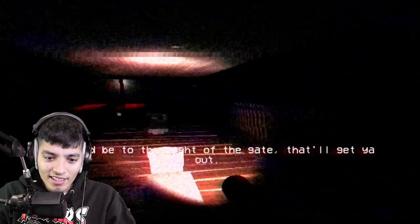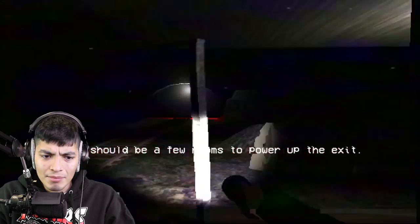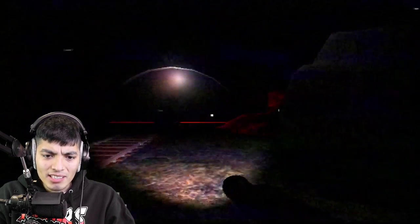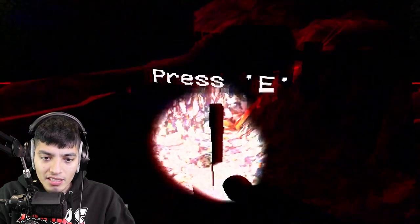Dude that came out of nowhere. Okay, it should be right there next to the gate. These tunnels haven't been used in a long time, so there should be a few rooms to power up the exit. Great, so we gotta go in here. I think we have to beat this before our battery actually runs out — press E.